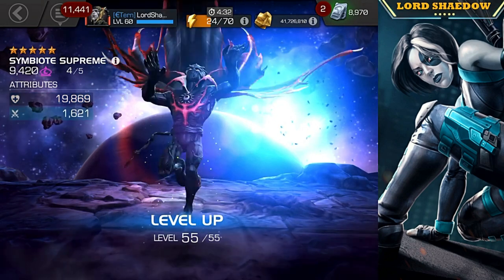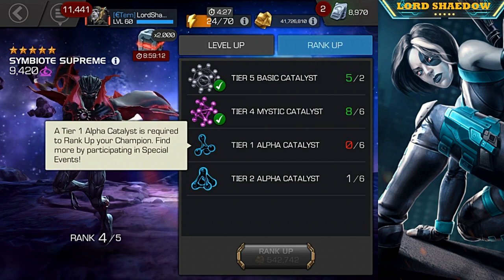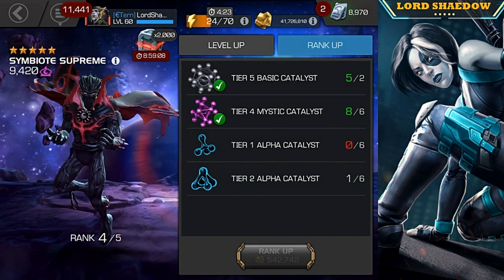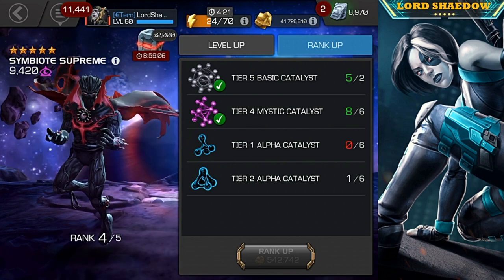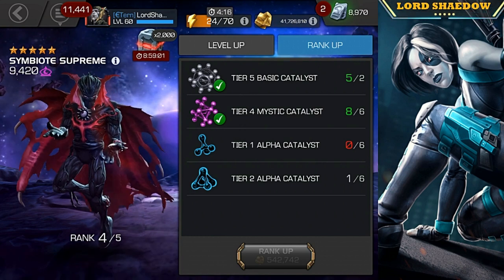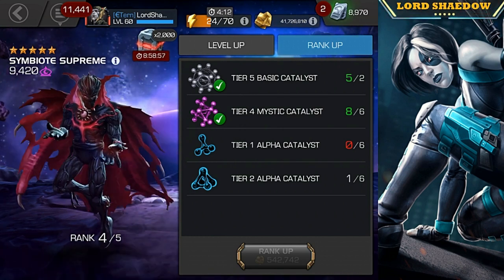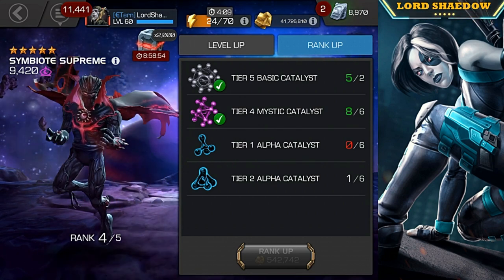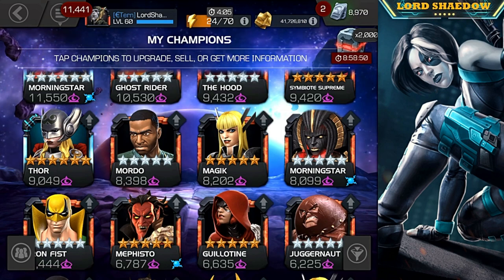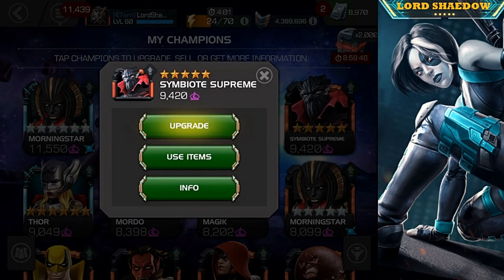As you can see, I'm not really close to taking him to rank five. I've got the mystic catalysts, no problem, and I've got the T5 basics. I can get the T1 alphas, but it's those T2 alphas that are the issue right now. Of course I still want to rank up the other guys too — Sunspot, Colossus. Let's take a quick look at him.